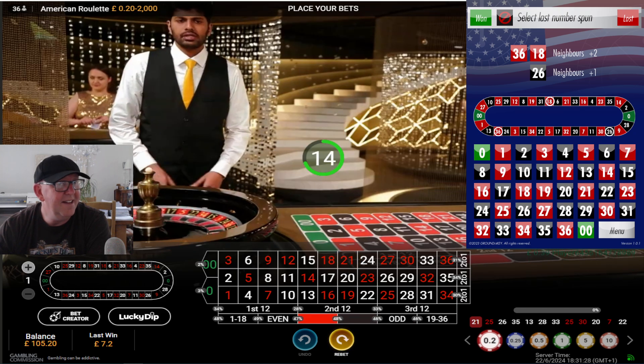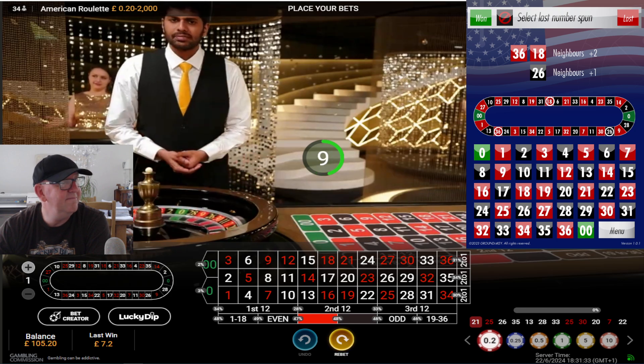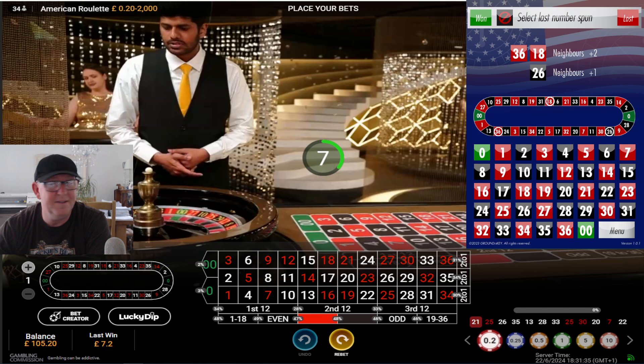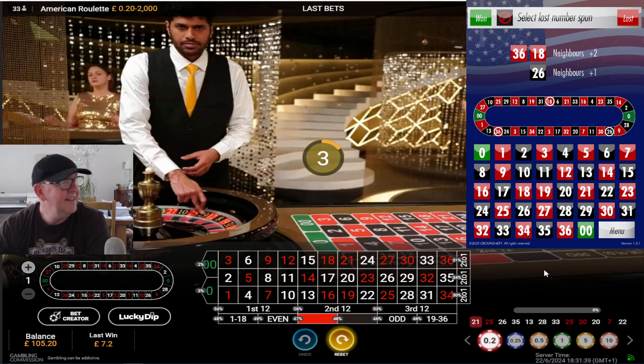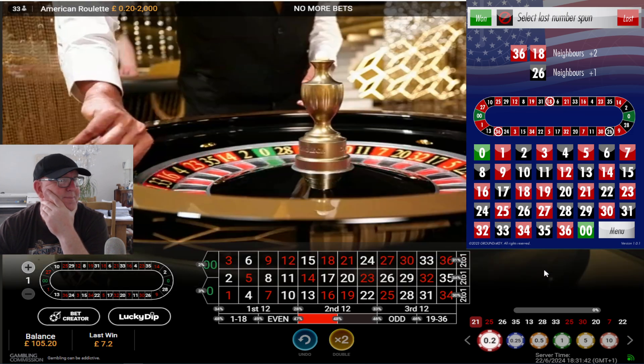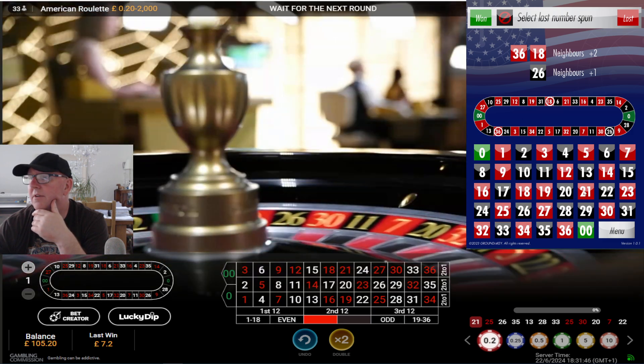That's a hit — two-pound bet at 720. You know what, I might just leave it at that. The idea is the profit and the stop. Okay, let's see — we've won, and we got 21.